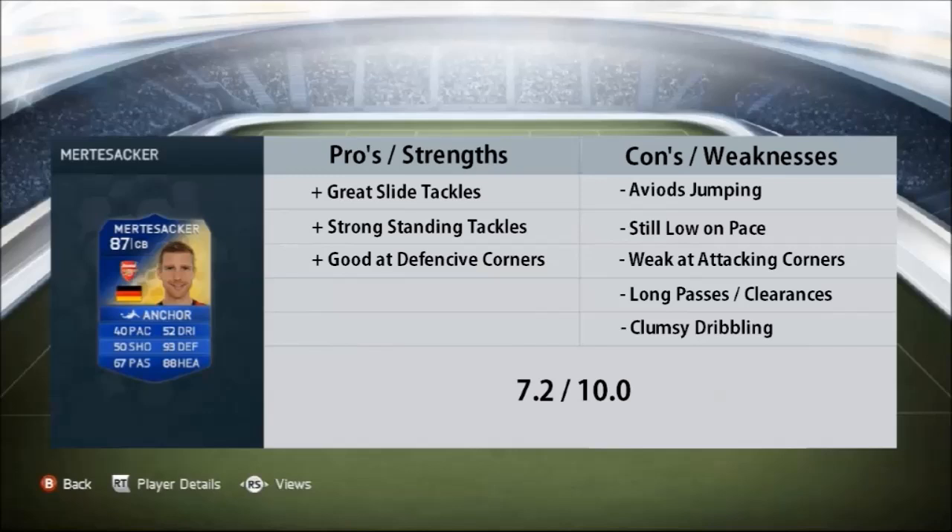Pros and cons: great at slide tackles, really strong at standing tackles, and he's very good at defending from corners. But in terms of attacking corners, that was his weakness — very occasionally he would head the ball in, and he avoids jumping at all costs, so you will have to force it on him. Still low on pace — I would have liked to see EA give him much higher pace, between 50 and 60, as I do feel he deserves it. Long passes and clearances were not as accurate, so be careful when you clear because he might just give it to your opponents. He is clumsy when you sprint with him on the dribbling, so be careful with that one.